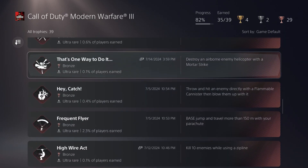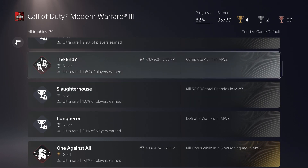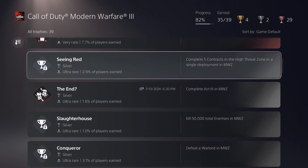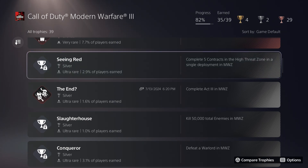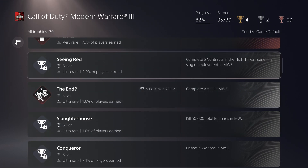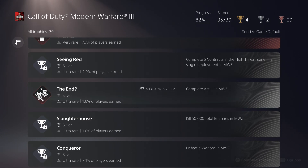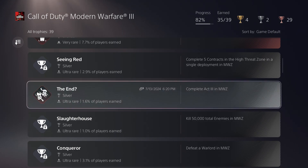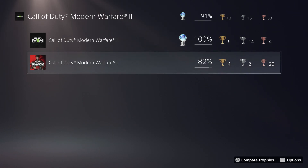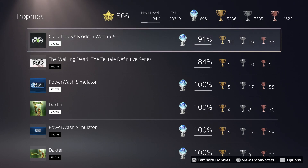Getting close in terms of trophies to being done — it's really just grinding out those 50,000 kills which will also get me to level 55, plus those other two miscellaneous trophies that I'll probably need a couple of good partners to do. They shouldn't take too long, but aside from the 50,000 kills grind, I should be pretty close to done with this game by next week, and Modern Warfare 2 will be officially back to 100% until Black Ops 6 comes out and inevitably adds more trophies.